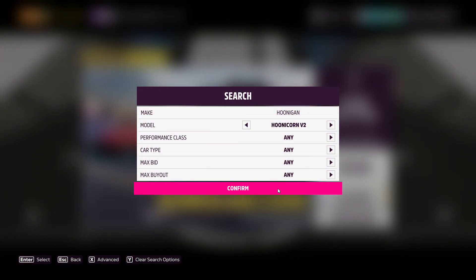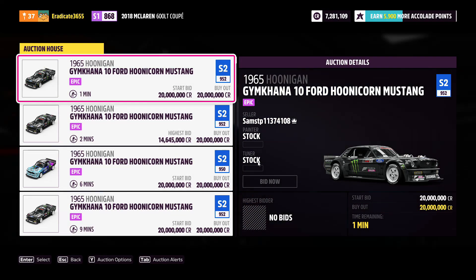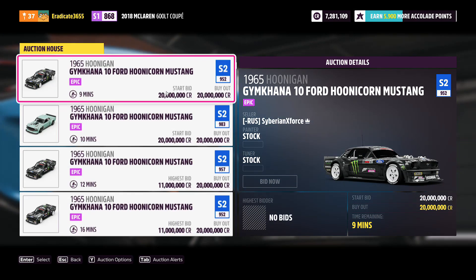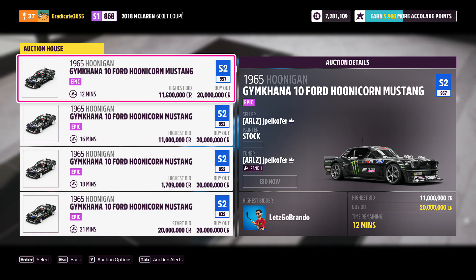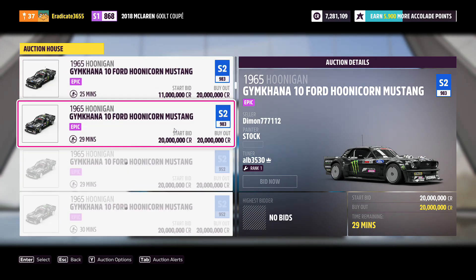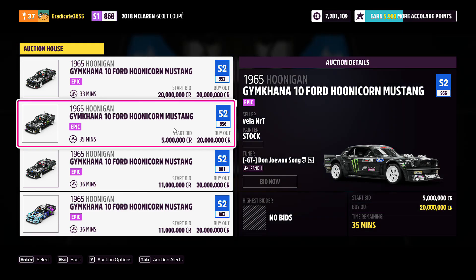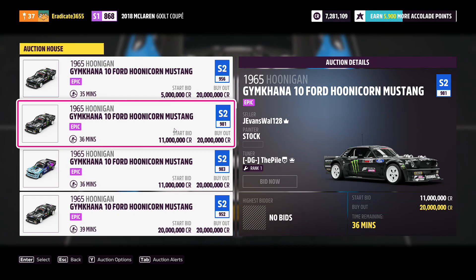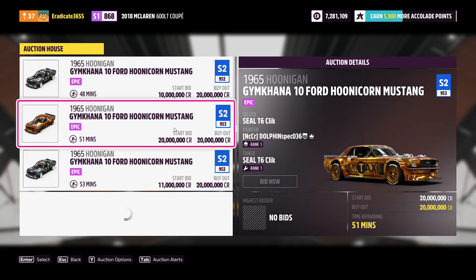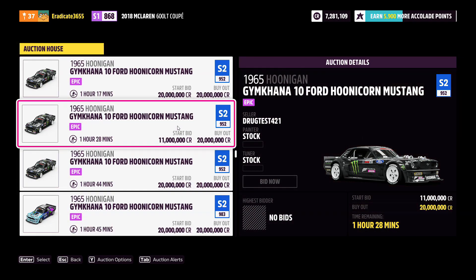The first car you can snipe right now is the 1965 Hoonigan Gymkhana 10 Ford Hoonicorn Mustang. This car's price has skyrocketed throughout Forza Horizon 5's lifecycle and the minimum buyout is 275,000 credits. As a rule of thumb for auction sniping, I recommend paying around 50 to 60 percent of the highest possible price. This car sells for 20 million credits, so I'd recommend buying it for around 10 to 11 million.